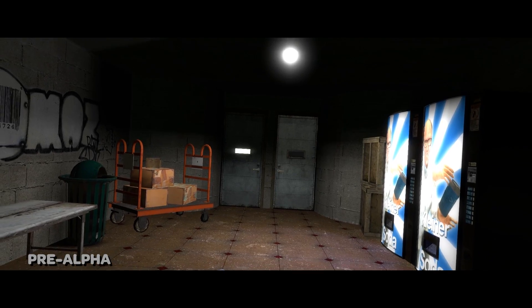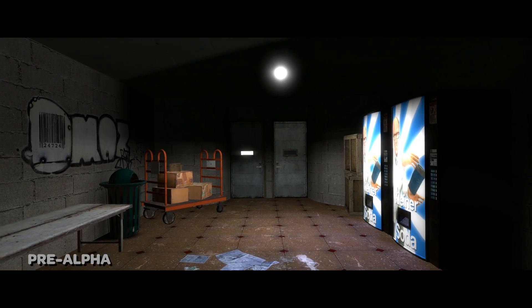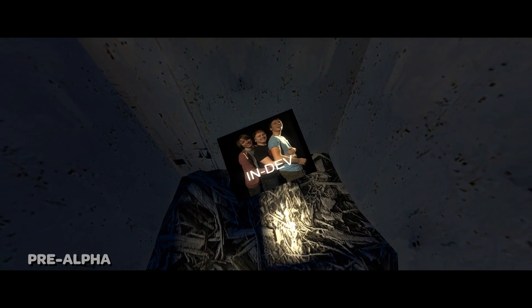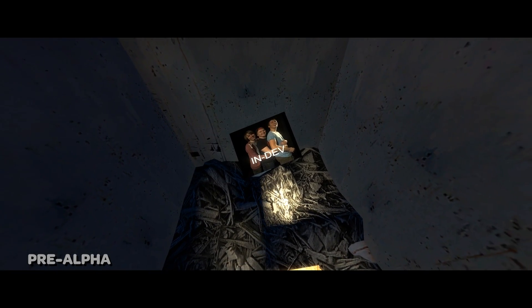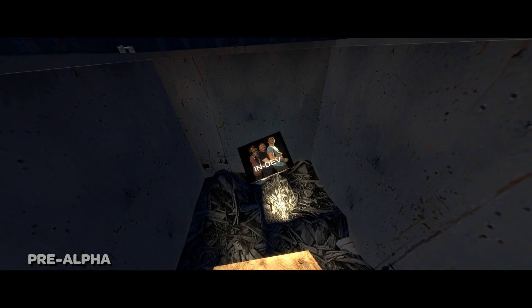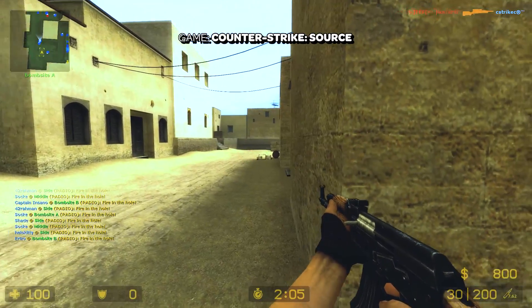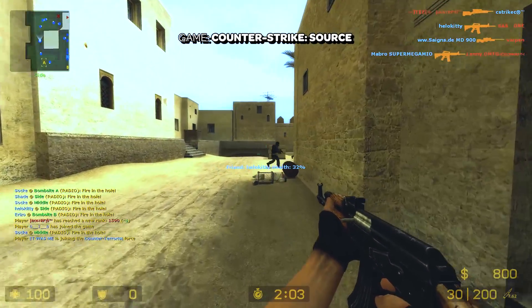There is no deep-coded dynamic lighting, no support for real-time reflections on surfaces — believe me, I tried — and no ambient occlusion, amongst other things. Does this immediately mean that Source being outdated is a feature? No, not really. I don't think that ugliness can be defined as a feature.